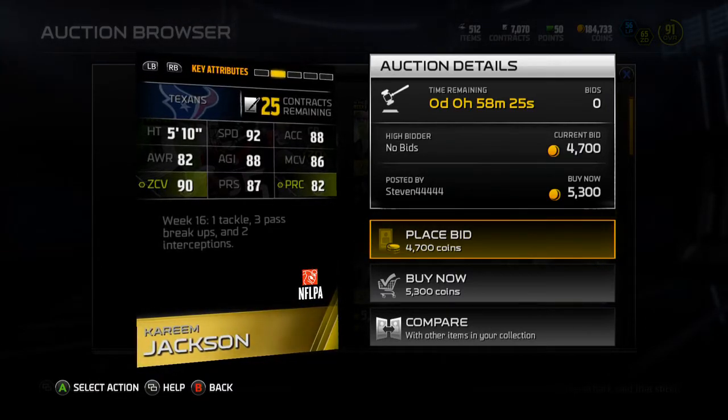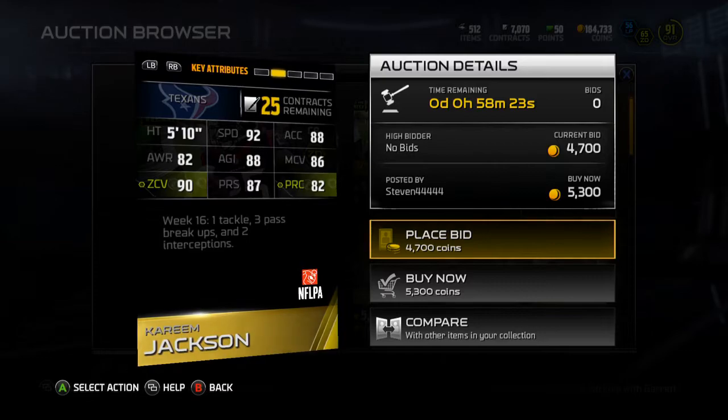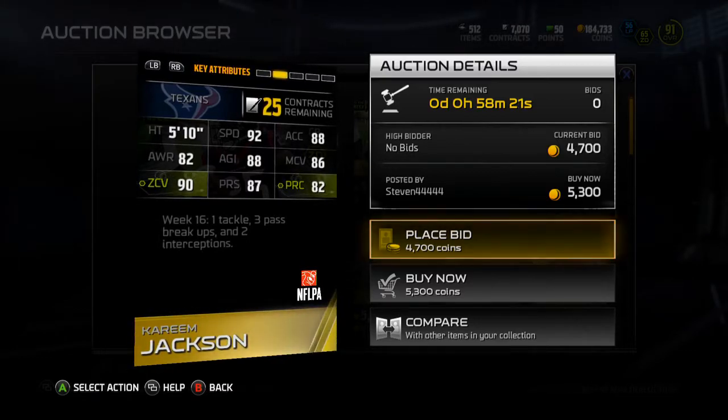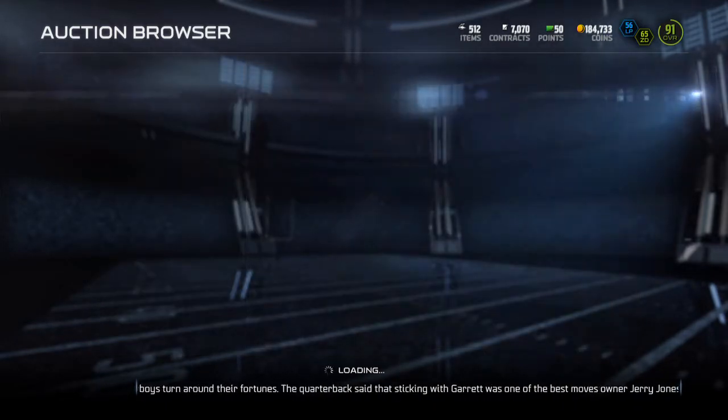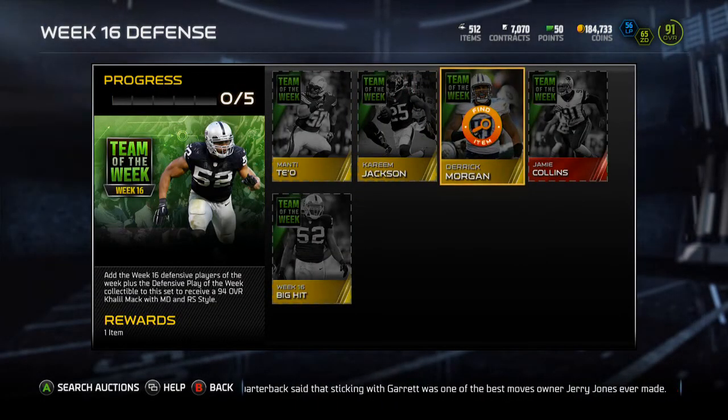Kareem Jackson's got 90 zone coverage and 92 speed, so not bad for a corner. The 86 man coverage is kind of low, but for an 85 overall, it's not terrible. Kareem Jackson, not a bad card to pick up.